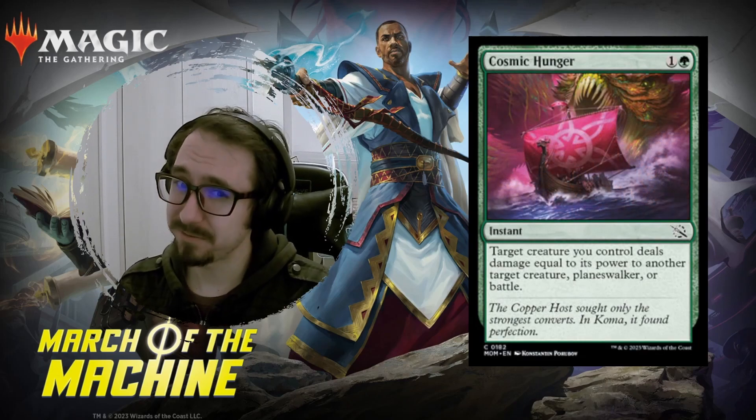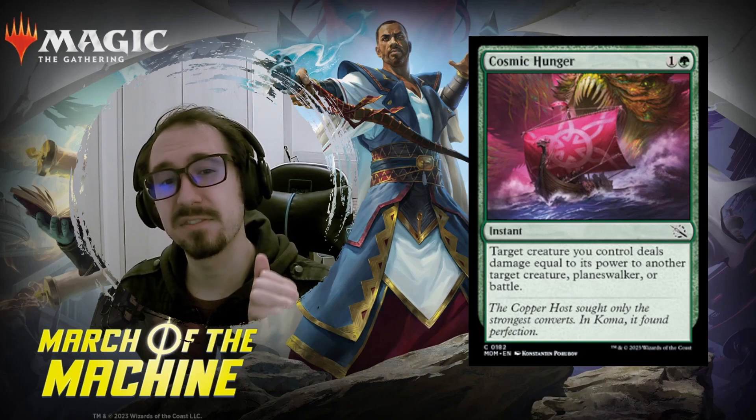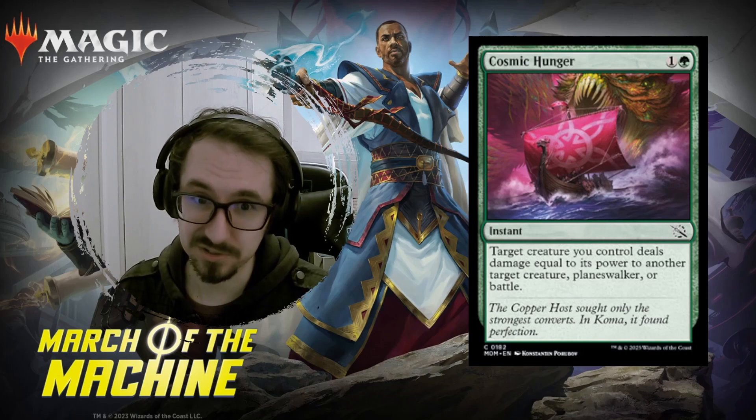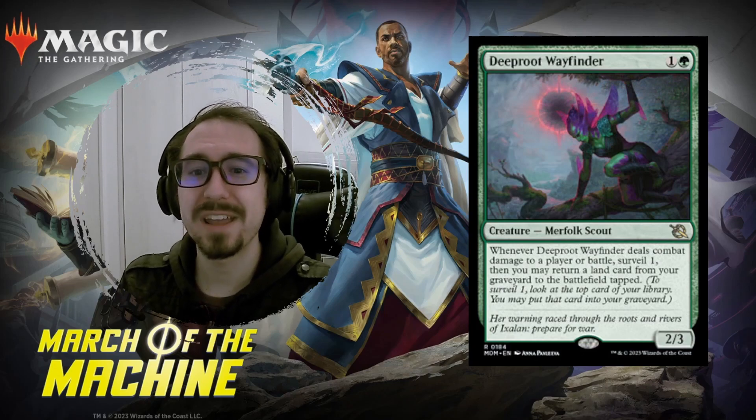Next one — Cosmic Hunger. It's a bite-type spell. It'll definitely be good in limited, and maybe see play in standard if battles are everywhere, because this one hits creatures, planeswalkers, or battles. We'll have to see on this one.